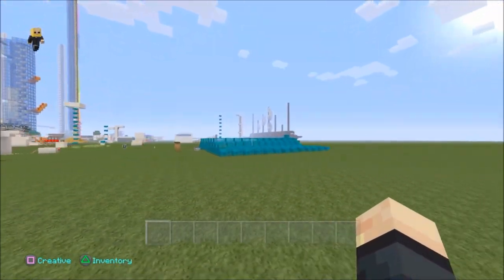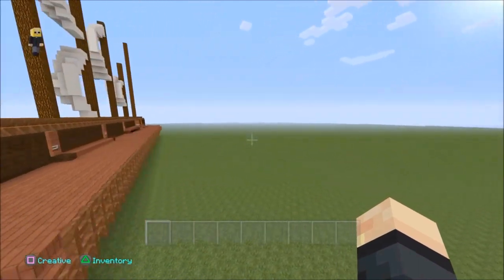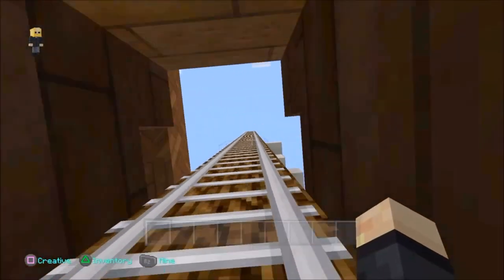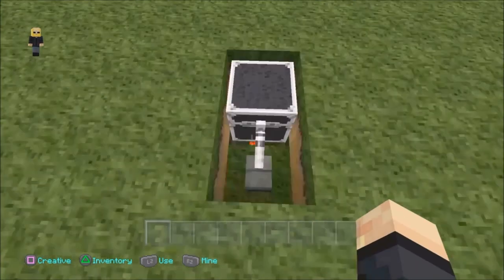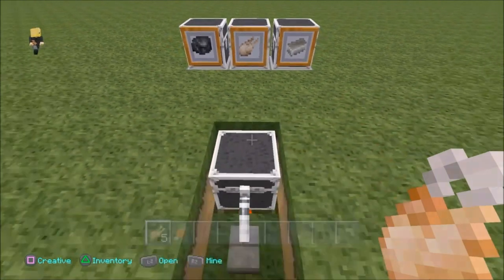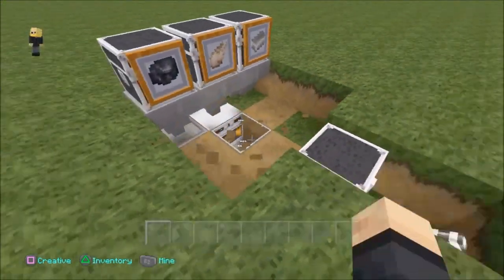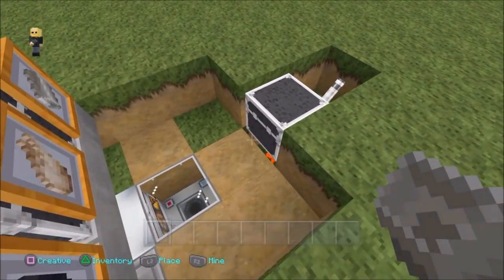Now I just walk away and do whatever I wish. If I'm in survival I can go dig for more coal or diamonds. Right now you can see I'm working on a pirate ship — I've only spent 20 to 30 minutes on it so far, so don't laugh! Anyway, I'm back now. Look at that — all my items are cooked! I've got fish, I've got chicken, and the metals are all going to be in there eventually. It's still doing its job, still smelting. I think I may have put too many in — you can see the furnace is still going underneath.